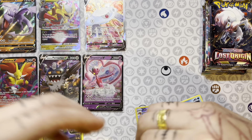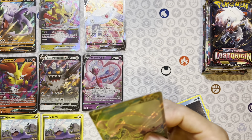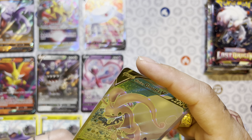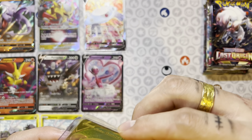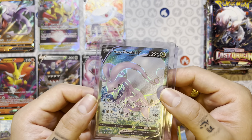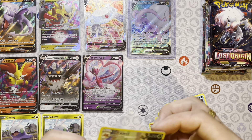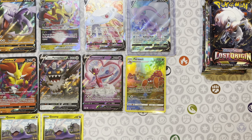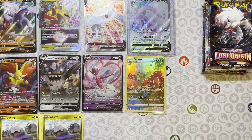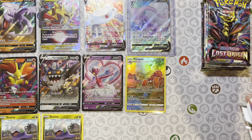We still have a lot of packs to go. To be honest, I don't think we've even pulled any secret rares or rainbow rares out of these Build and Battle Boxes. If we can't get a hit out of this, my advice would be maybe to stay away from these when you're looking for deals. Come on — Magnezone V! Yeah, that's new. That's actually new. We'll take that. Nice.